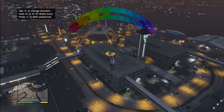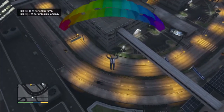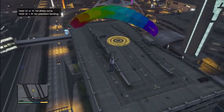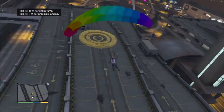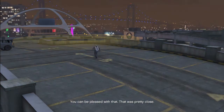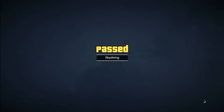Break my legs, man. Hold L or R1 for sharp turns. Hold L and R1 for precision landing, so we can make your landing more precise. Oh, we're coming in fast — precise landing. What did we get for that? That was right on the outer rim of the target.